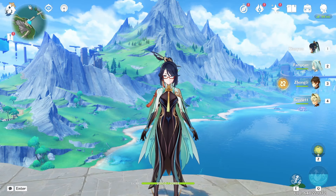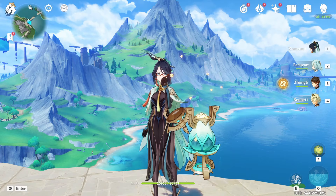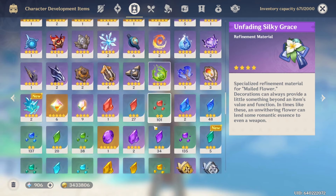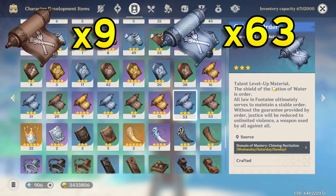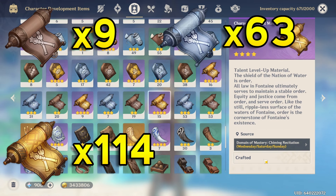Moving on to talents. Just like boss materials for ascending Arlequino, we can't exactly get the boss mats for her talents just yet. But for the talent books themselves, you're going to want 9 of the 2-star Teaching of Orders, 63 of the 3-star Guide to Orders, and then 114 of the 4-star Philosophies of Order. These are farmable on Wednesday, Saturday, and Sunday, so be sure to have your resin ready on those days and just farm these out.